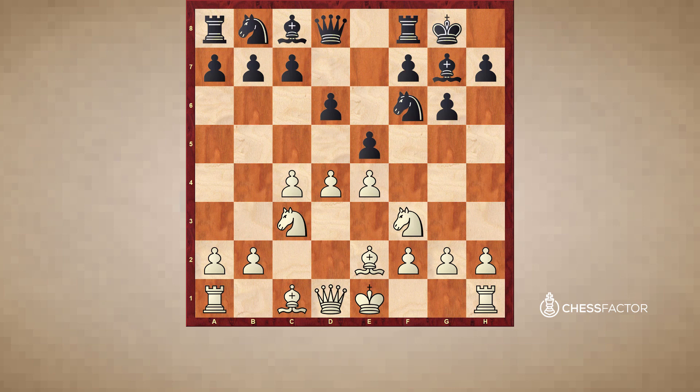Black now plays e5, the main choice in the King's Indian. It's hard for beginners or even club players to appreciate why Black has good attacking prospects here. The answer lies in the structure. Often White will castle, Black plays knight c6, and then White pushes the pawn to d5, grabbing even more space. After knight e7, White seems to be free-rolling — he has the pawn on d5 versus Black's pawn on d6, and also the pawn on c4.